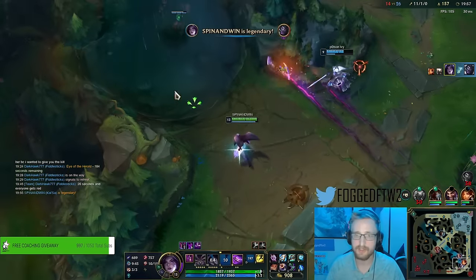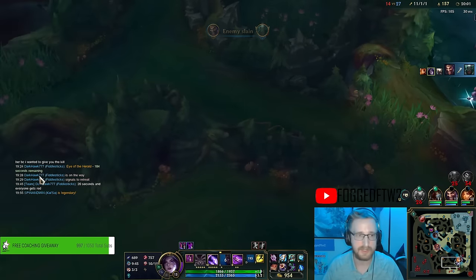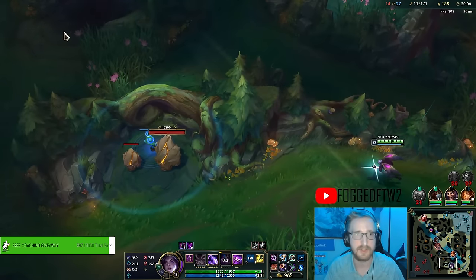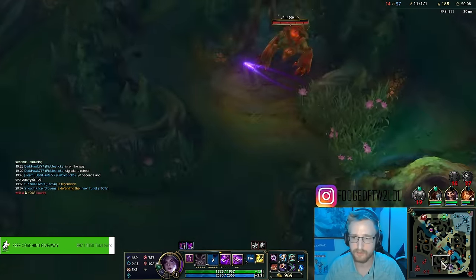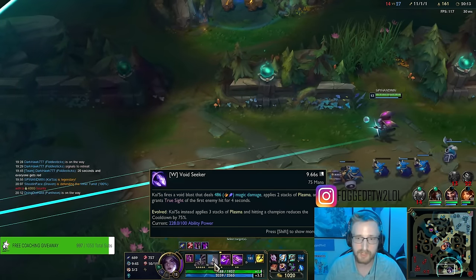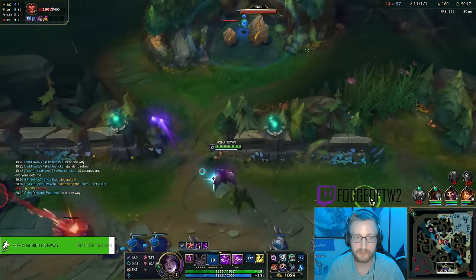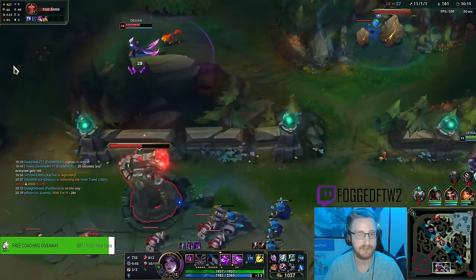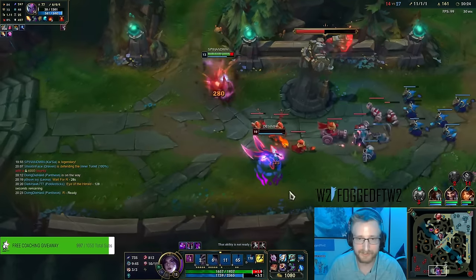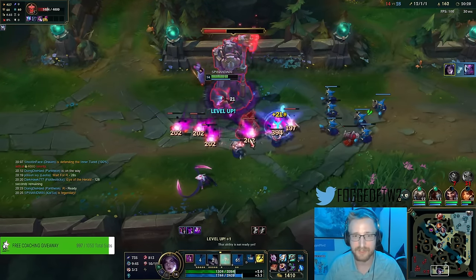Oh my gosh - damage! Draven got the other kill, nice. Put a blue trinket on the Krugs - let's see if Evelyn starts them. We'll scout the red buff too. Every cooldown is pretty low, 9.66 seconds now. I almost just one-shot her! That was a complete blind W that just annihilated her.